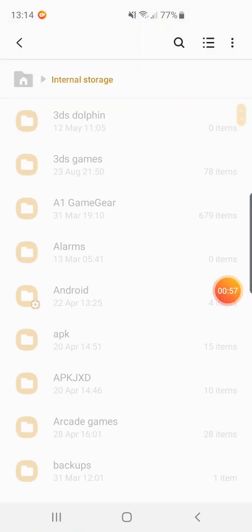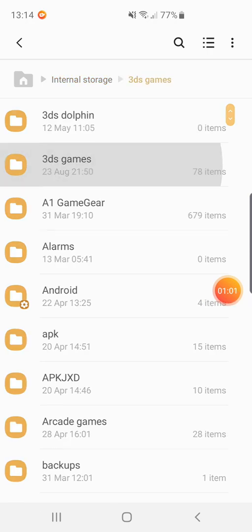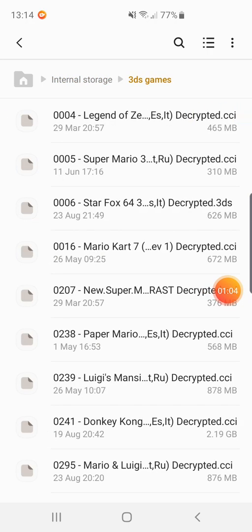In my files, I've got mine in the 3DS games folder. You will have to do something different — where it says 'decrypt' beside the file, it shows as .3ds. The games have to work in CCI format.